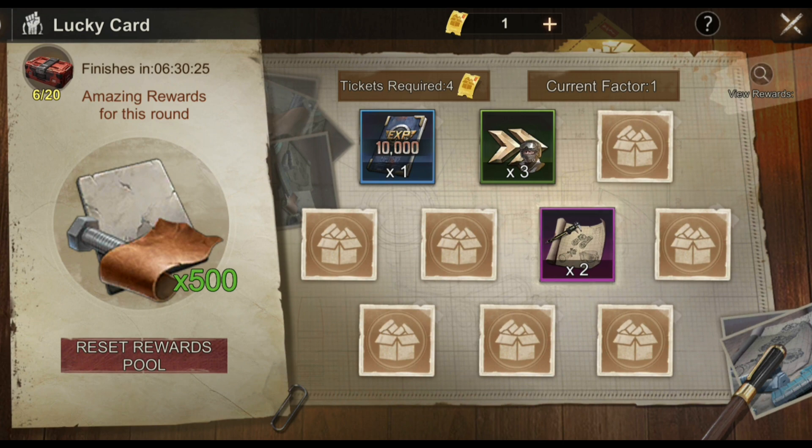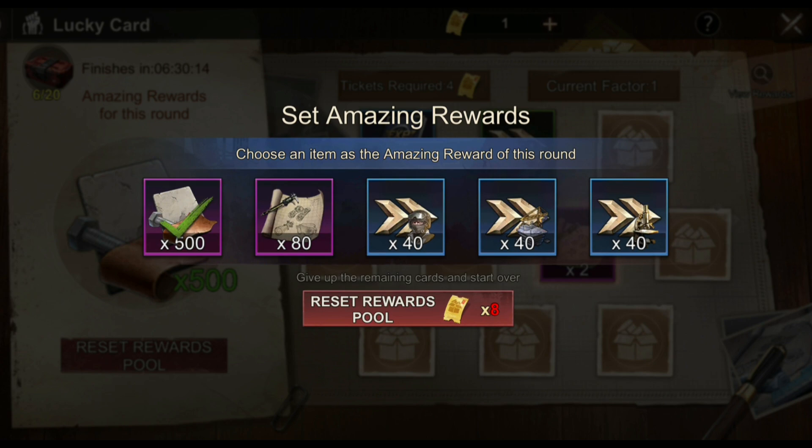So for this one, they changed the setup for the lucky card. Before, on the normal live server, we had a choice between buy caps or plasma. This time we will have 500 hero gear parts, 80 hero gear designs, or a choice between those.